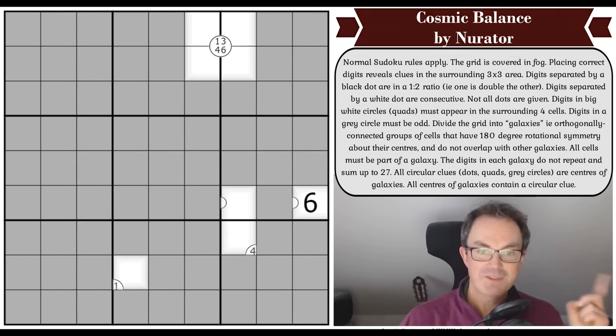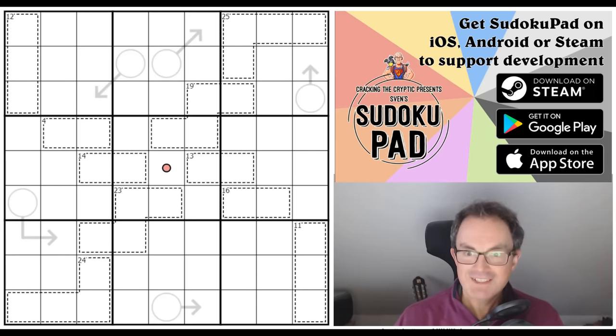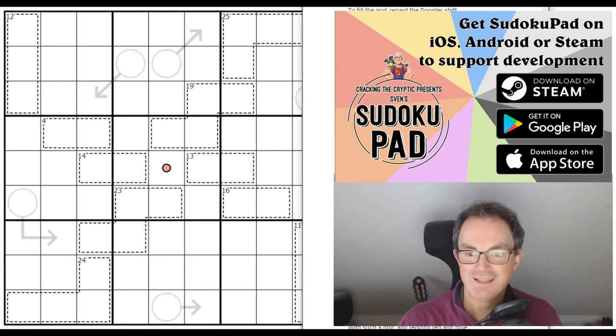Speaking of spiral galaxies from yesterday, I gave a shout out to Bobble Bardsley, who wrote the rules to the previous day's puzzle in verse — it was absolutely sensational. Now Bobble Bardsley has said they won't do this every day, but they've done it for yesterday's puzzle as well. So even if you haven't had a look at Doppler Effect by Nicholas, which is a sensationally good puzzle, I'm going to read you the rules as they should be.